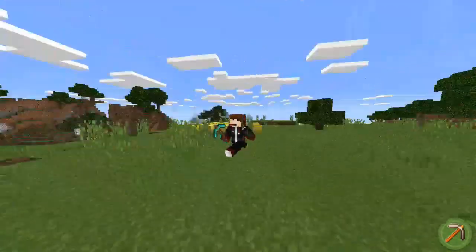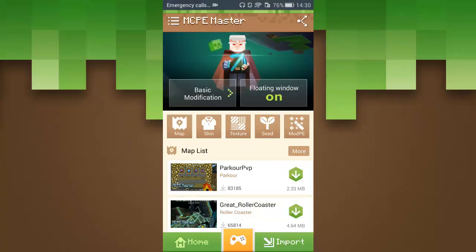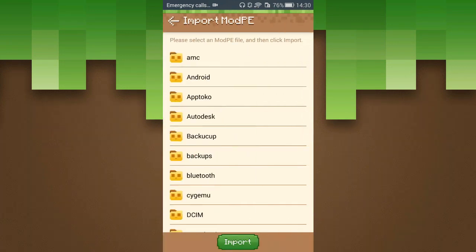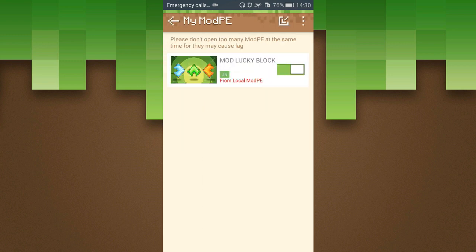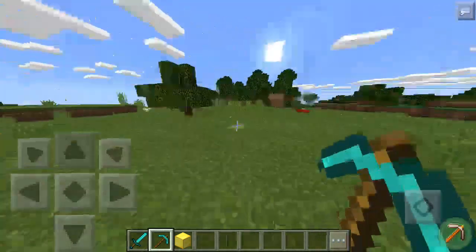If you guys don't know how to install the mod, I'm gonna show you guys right now. So I'm on MCV Master. Go to Import, then go to My Mod PE, then go to Import and find your Lucky Block file — your mod file. Import it and then turn it on. Let's just go back to my world.